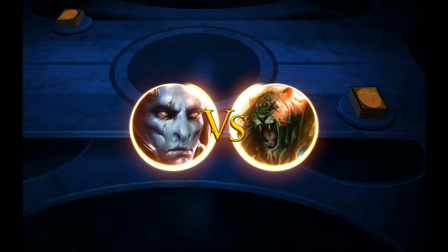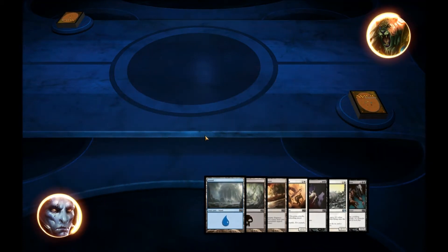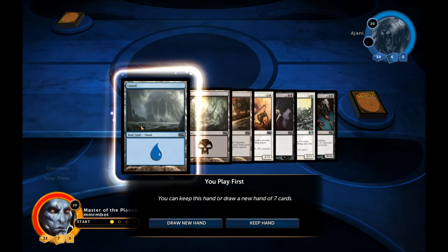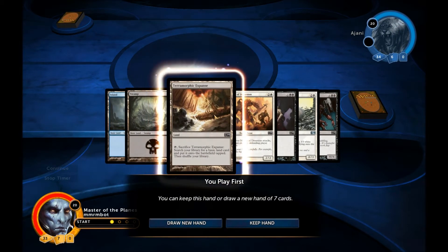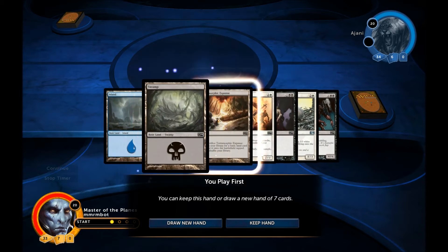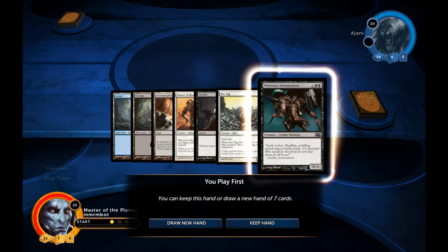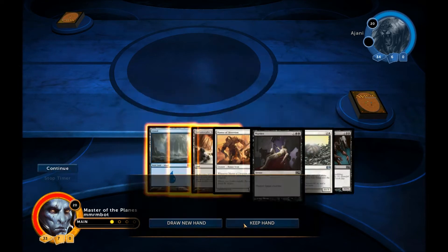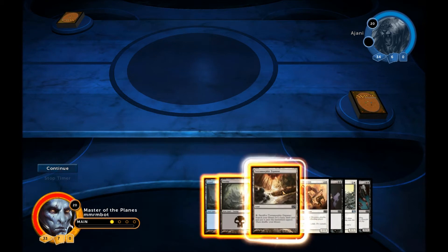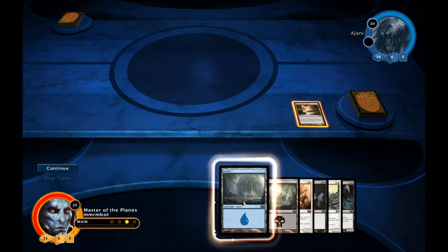Hopefully I get a good starting hand. That's a problem with three-color decks — you never know. This is really good though: we got two of our lands and a way to search one out. We do have a double black spell but that's fine, we'll get there. Master of Waves is good rock, and we have a fatty, so let's keep this hand.